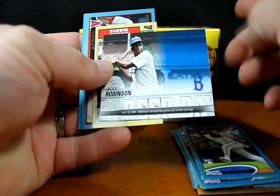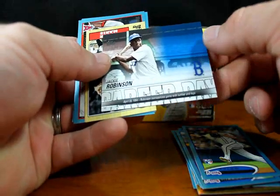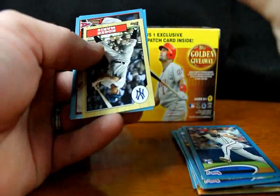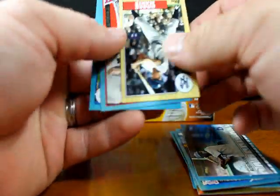This is my first box of 2012 Topps Series 2 of any kind, so I'm not familiar with this Career Day style of insert — it's new for Series 2. Jackie Robinson here. I don't know if all the cards in it are Jackie Robinson or different players; I assume different players because it's called Career Day instead of something Robinson-specific.